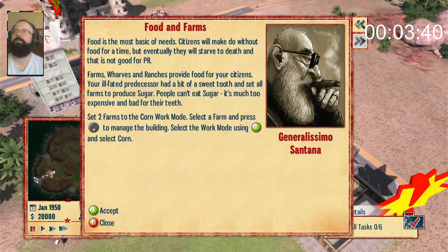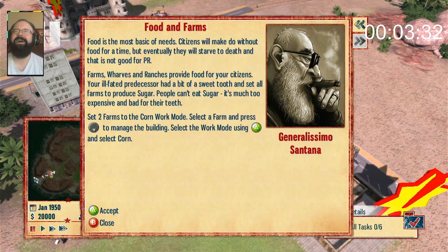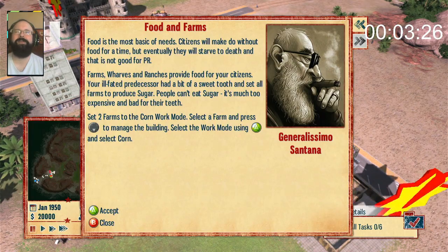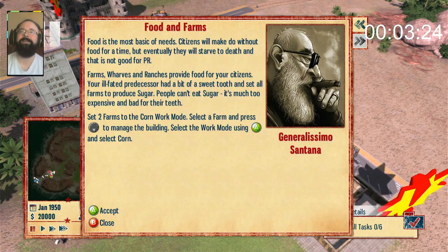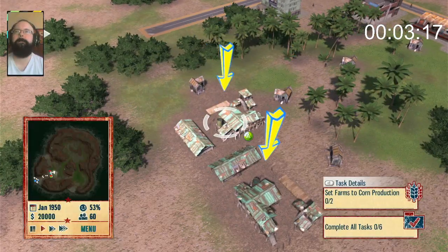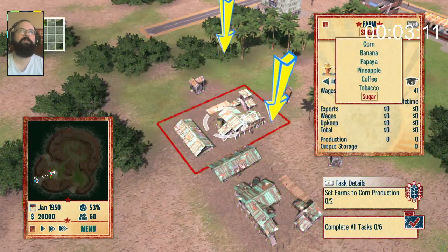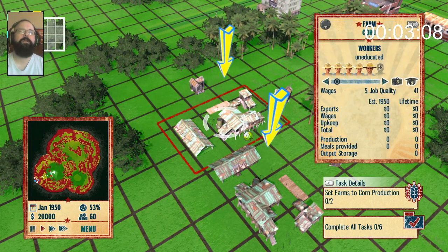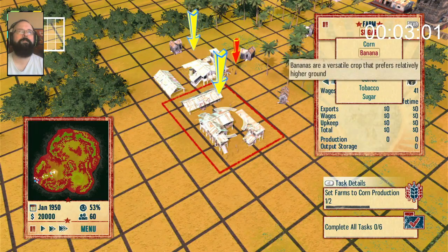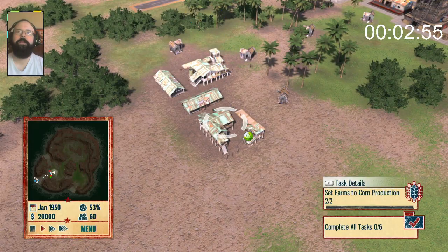Complete all tasks to win! Set two farms to the cornwork mode. I can make so many jokes about cornwork mode right now, but I'll leave that up to you guys and your imaginations. Depending on how dirty your mind is, write it in the comments — I wanna hear these. Select a farm and press down to manage a building. Corn! I am corn farmio! Sugar farm to corn farm — ta-da! I did it! Give me credit!